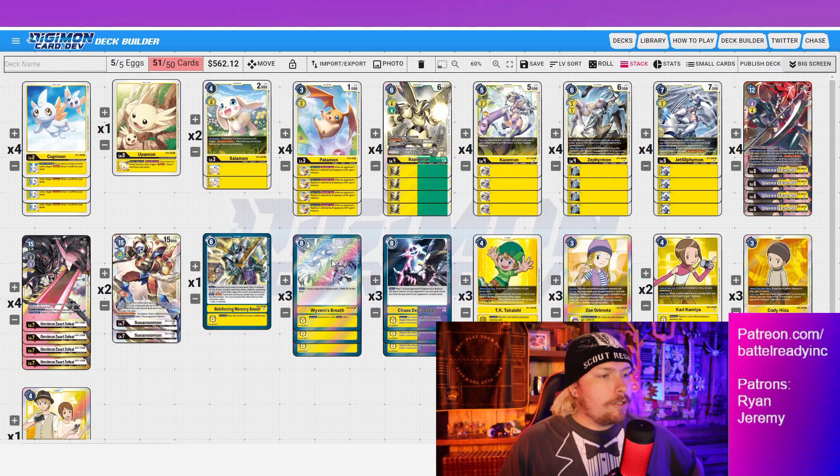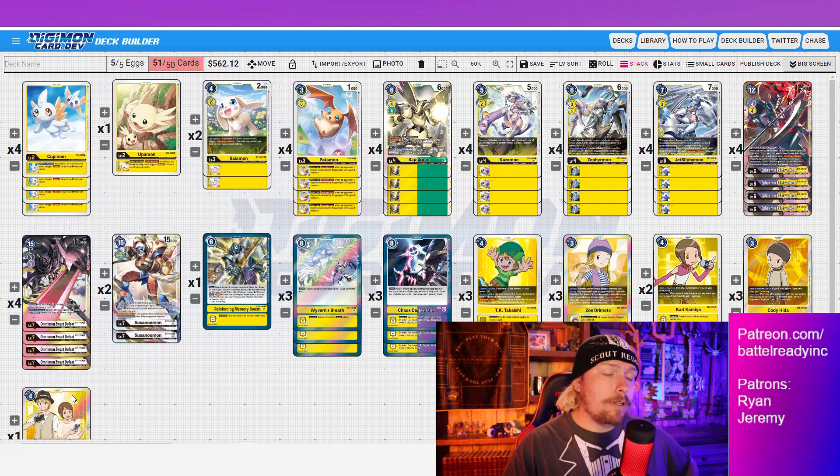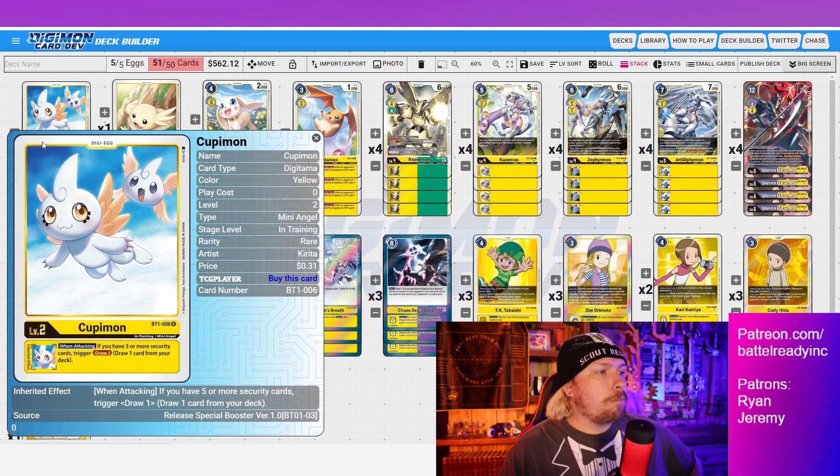I've got the deck laid out here for you all in one. We are at 51 cards, but that's just because I want to talk about the Duo Tamer at the end and why I'm choosing not to play it — I have it in here just to discuss. So we'll go ahead and do this card by card. First up, we're running five babies.